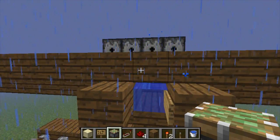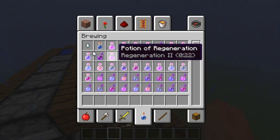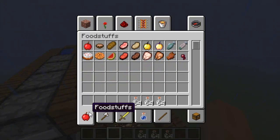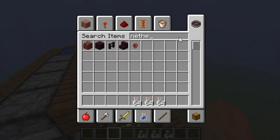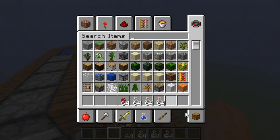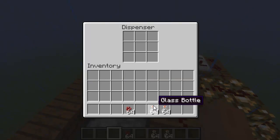Now it's filled up - completely forgot about that. You'll need lots of glass bottles and nether warts. I'm just gonna get 64 of each thing. Fill up these dispensers with nether warts like this, each one having some.